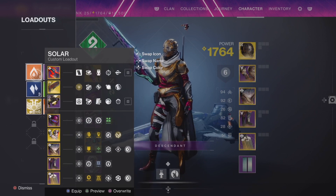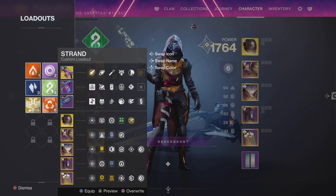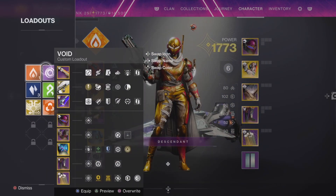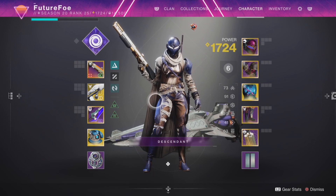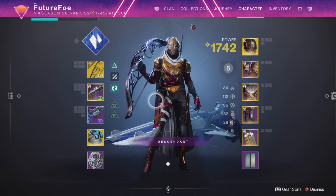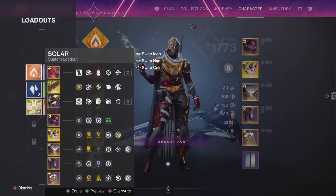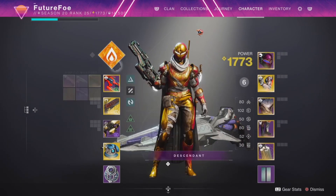Here you can see I can quickly switch between my strand build and my solar build. I've got all of the weapons, all of the armor, and all of the mods slotted and I'm just ready to go. It's a huge time saver and it really promotes optimizing your build for different activities, because one thing that has slowed down build crafting is just how slow it can be to switch between different activities. This takes all of that guesswork out of the picture.